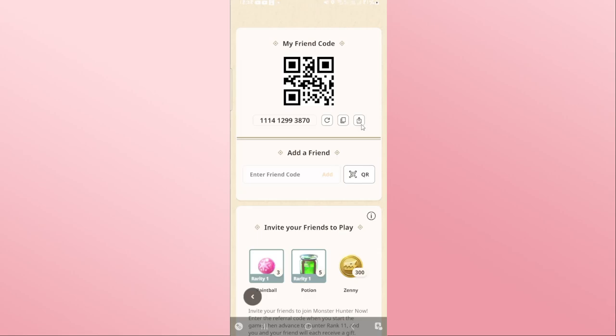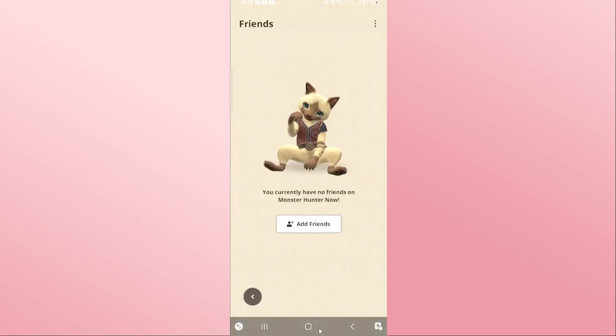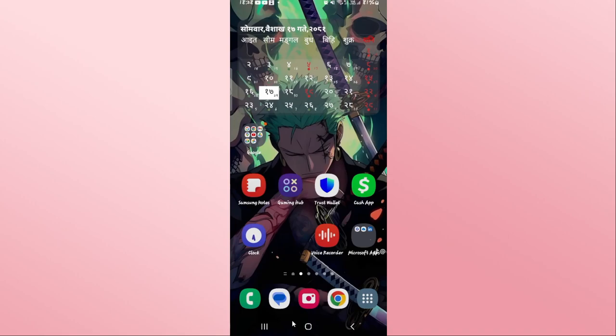You can simply copy this friend code and then share it with your friends. You can also use the share function to send your QR code. Your friend can click on the QR option from the Add a Friend menu and then add you as their friend. Once they use your friend code or QR code to add you, you will be friends with that user right away.